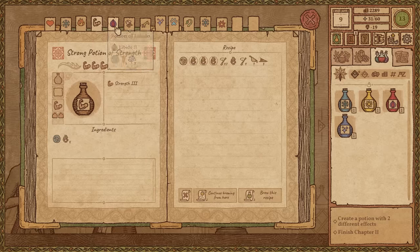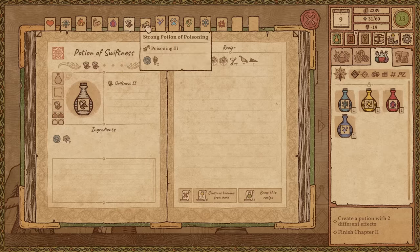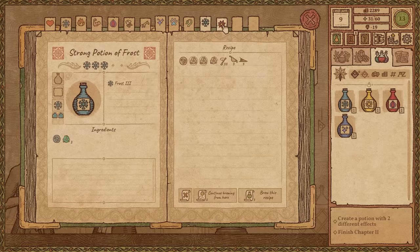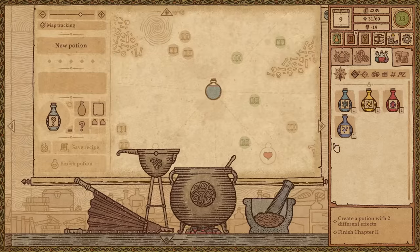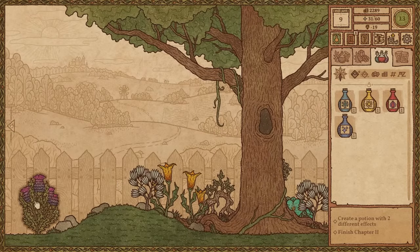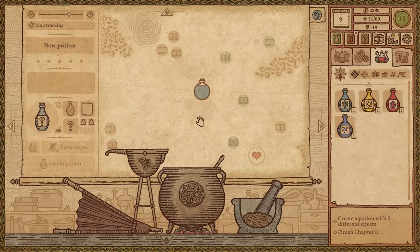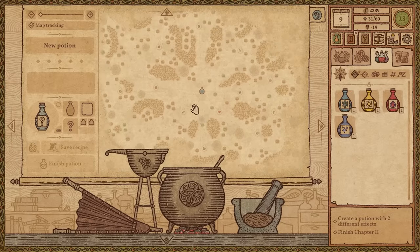Looking through the options: frost, fire, strength, libido, swiftness, poisoning. There's wild growth that might make you bigger, and then there's frost and, of course, explosion. So I think we might need to go back to the old drawing board. More potions — and by potions, I totally mean herbs. Back to the drawing board and see if we can unlock something else.